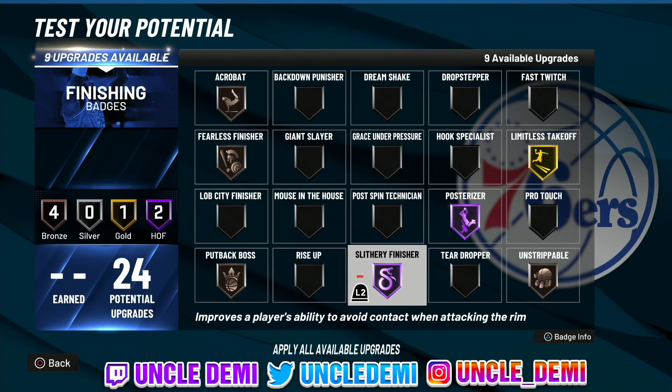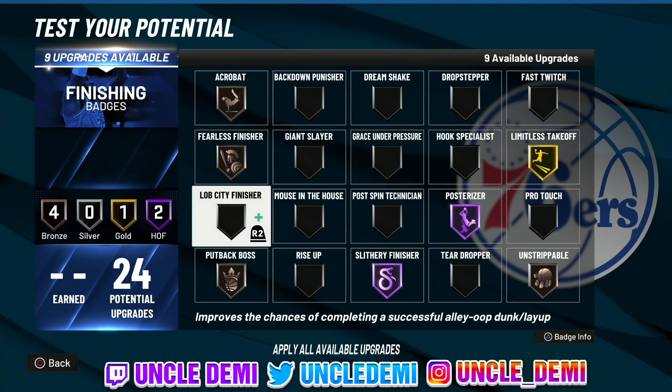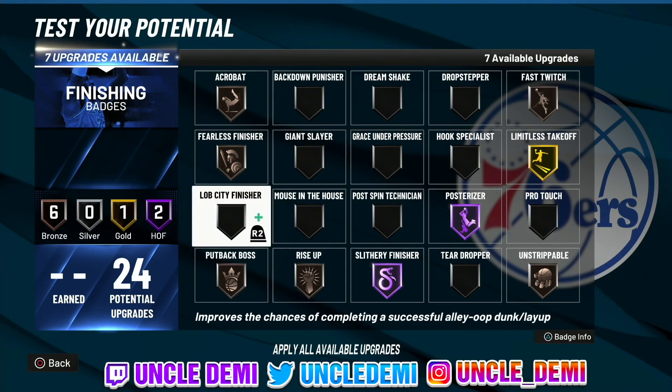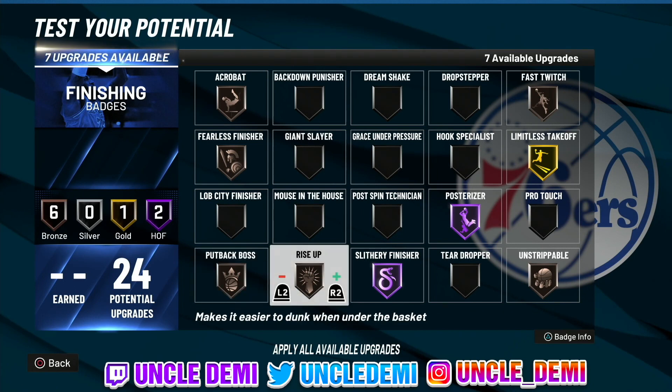These are the badges I highlighted that are really great to be on bronze. Some honorable mentions would definitely be Lob City Finisher, though there's not much of a difference there. Grace Under Pressure is another good one. But as usual, most of us are going to be guards, not centers, so these are the bronze finishing badges I want to highlight. Rise Up and Fast Twitch are ones you'd want to look at getting on gold if you're running taller builds — but we're going off the premise that most of us are running guards, small forwards, or power forwards and upgrading our close shot, driving layup, and driving dunk.